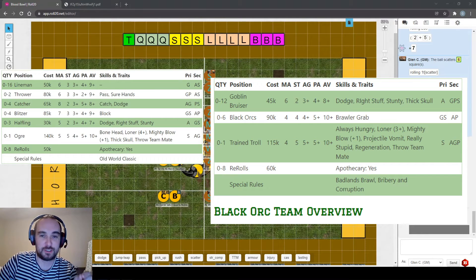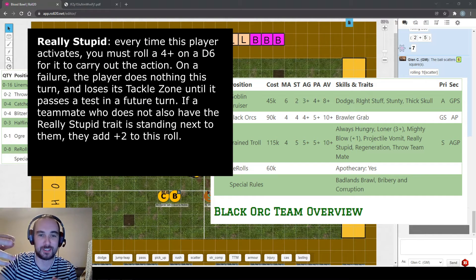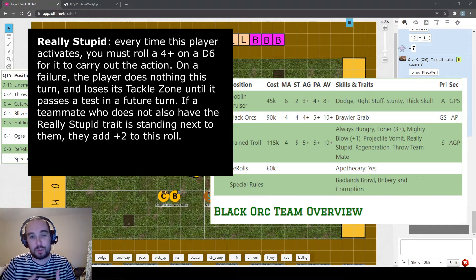The big guy on the Black Orc team is a trained troll. It has a similar stat line to the ogre - a bit slower, agility five plus instead of four plus. Its loner is three plus, which is better than the ogre. Really stupid is a bit worse than bonehead: with a teammate standing next to them it's two plus to activate, but if isolated with no teammates it becomes four plus, and that teammate can't also have really stupid. A good counter is to isolate the troll away from its teammates.